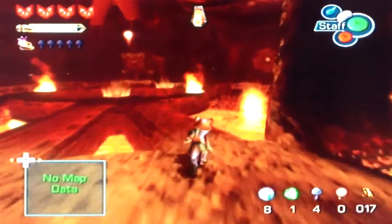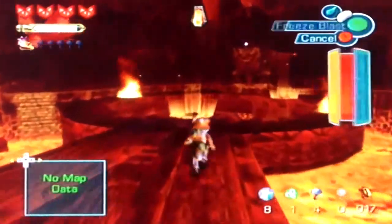So yeah, now we're finally inside of the volcano itself. You can look out there — there's like the opening, I guess. And I think this unlocks one of the doors.